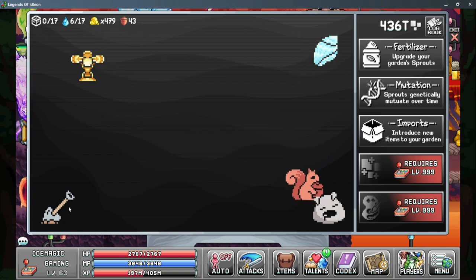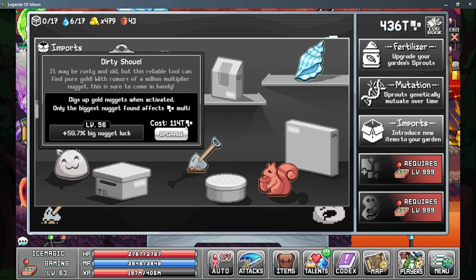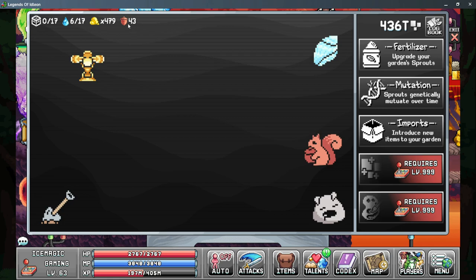Next up is the dirty shovel, and this is a base level multiplier, however there is a catch. As you're away from the game for an hour, you'll unlock the ability to harvest one new golden nugget, but it requires two further hours — three hours total — to gain two nuggets, and then four hours for the third nugget. So you do want to check back as frequently as you can. Each of the golden nuggets is a random number generator, and you have a chance at gaining higher level golden nuggets but it's not guaranteed. I currently have a multiplier of 479 — meaning 479 times more pixels — and my goal is to upgrade my imports dirty shovel so that I get a bigger nugget and a higher overall multiplier.